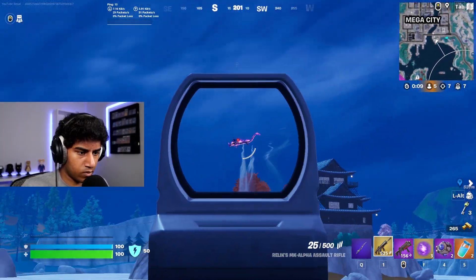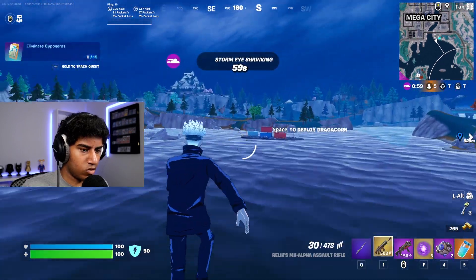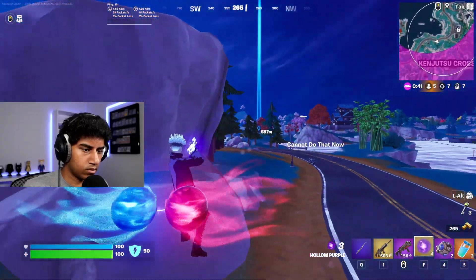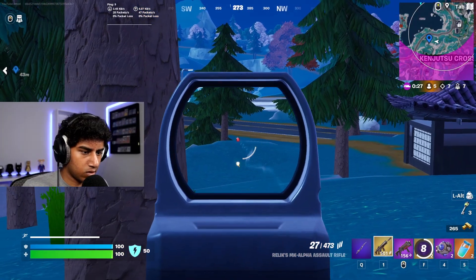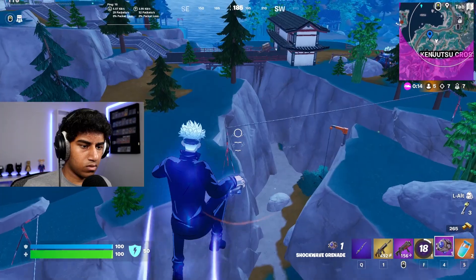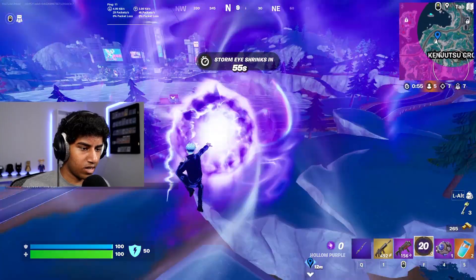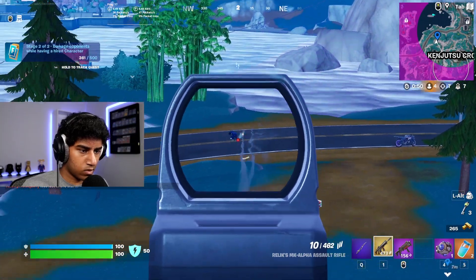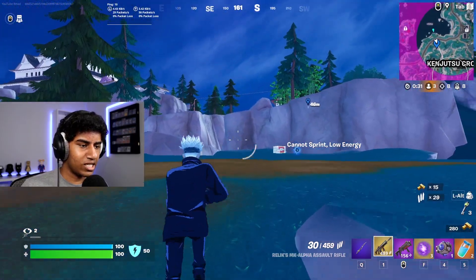That's actually the guy we were fighting earlier — he's getting pushed. I may or may not be trying to kill him with this mythic. I didn't think I'd move that much to the side after using it, but we hit him — I think we did 100 damage. He doesn't even have shockwaves to escape. And when you pick up the mythic from someone else's body, it does reset all the way back to three charges.